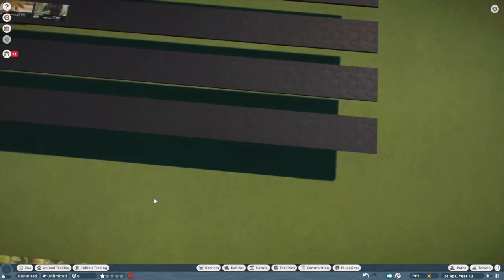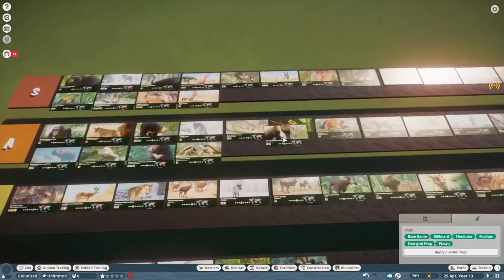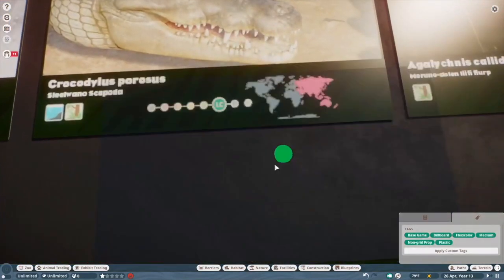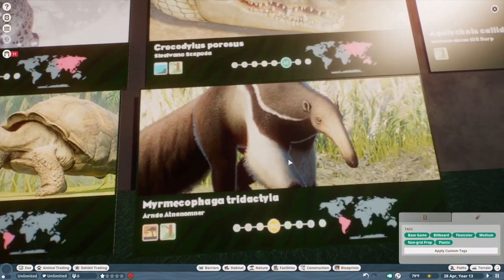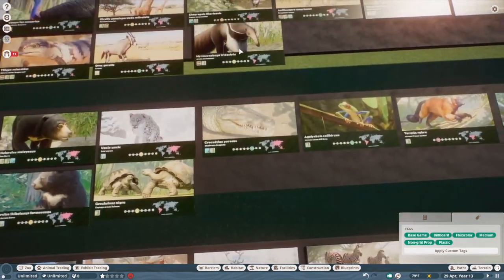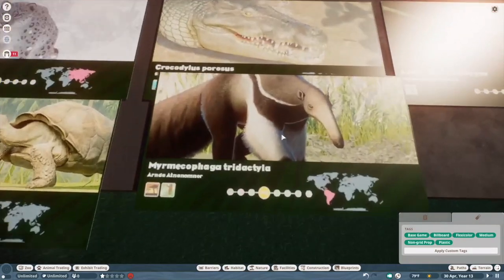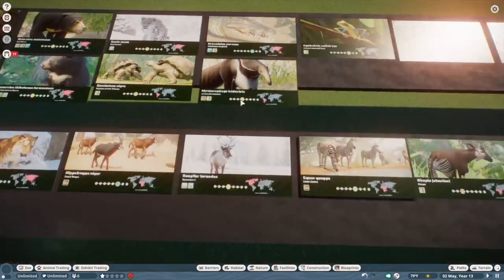Giant anteater. It's really good. This is a rare moment where Frontier has been able to do shaggy fur and I think it looks great. But I'm not really in love with giant anteaters — I much prefer the silky anteater personally. But that's just personal, and we'll put them in A tier out of respect.